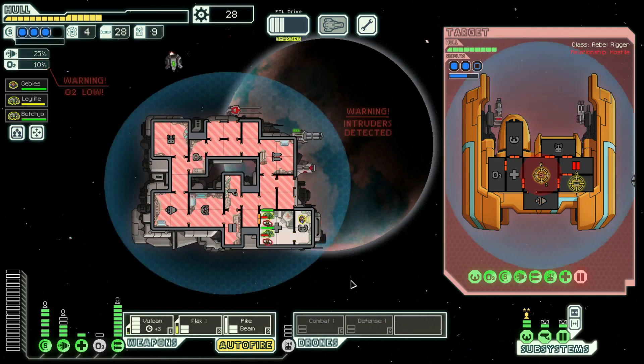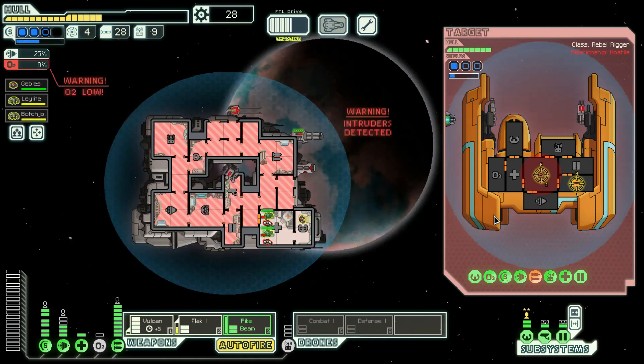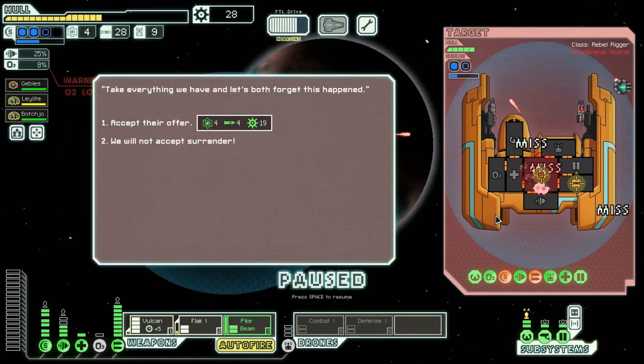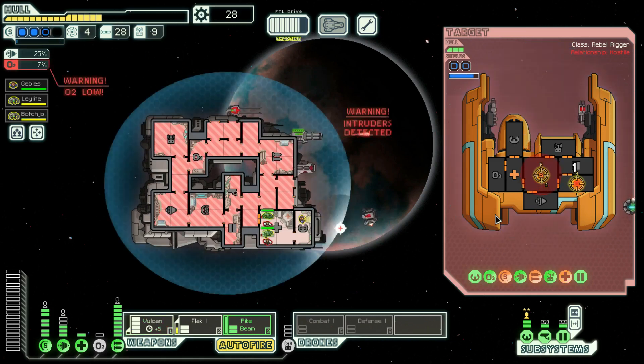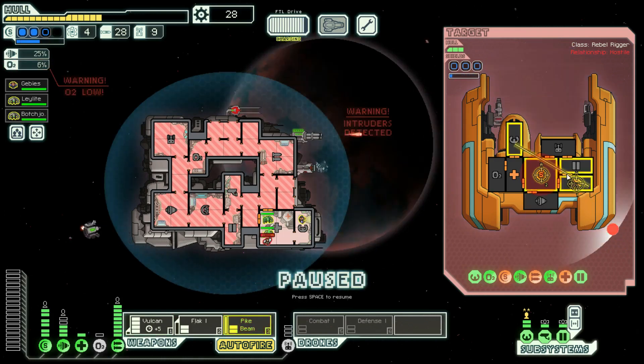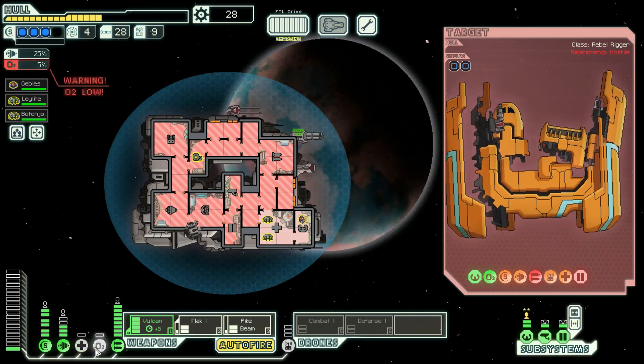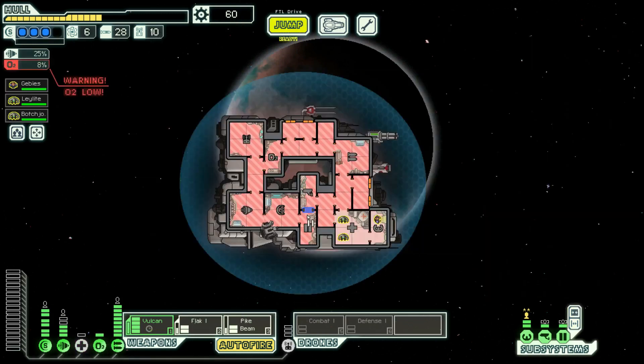Our Vulcan is starting to spool here. We could pike beam but I think I'm gonna wait — I wasn't really paying attention. I accept their offer for fuel — no. I'm waiting for a time when their shield is down; that's what I'm waiting for. The ship explodes, we get two fuel, and we also get more scrap. That's kind of what I was going for, and we need power.